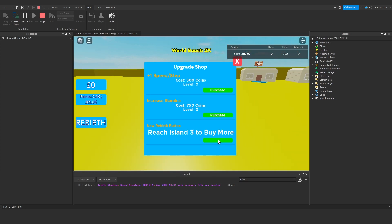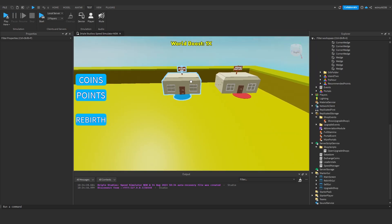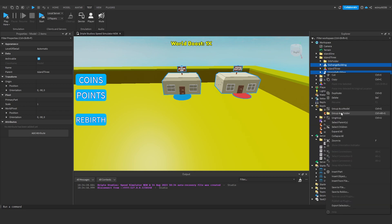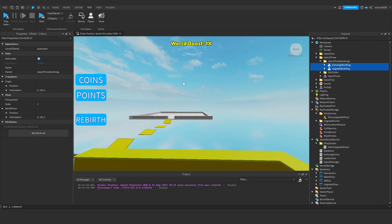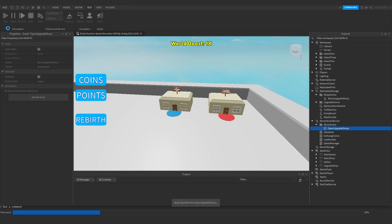Back on 2x WorldBoost, we click the shop and it opens — we buy another rebirth button. Now it says 'Reach Island 3 to buy more', and we have three rebirth buttons. Next, stop the game, duplicate the exchange building and upgrade building again, put them into 'Island3', right-click group as a folder named 'island3 buildings', drag onto island 3, and copy the script block adding Island3 paths.